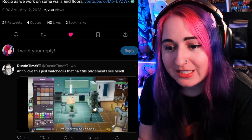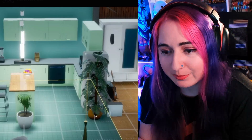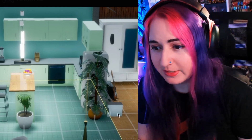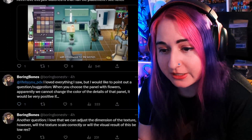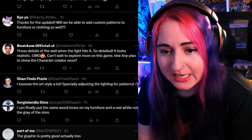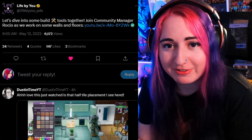Let's check the comments. Someone mentioned they noticed half tile placement — yep, I noticed that in the last video. So it is very good to see that you can put your walls in half tile placements; it doesn't have to be like the full square like in The Sims. I think that's huge — that's going to give us a lot more customization in the build mode. People are very excited about it and it's going to be so cool to see this game come to life.